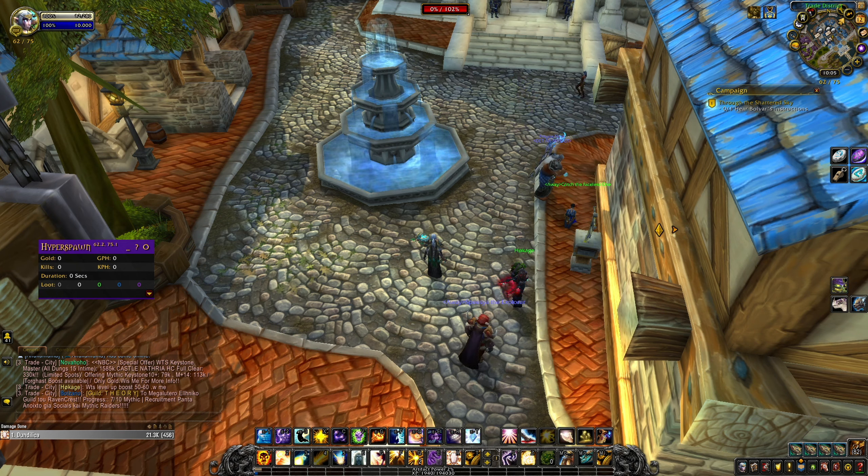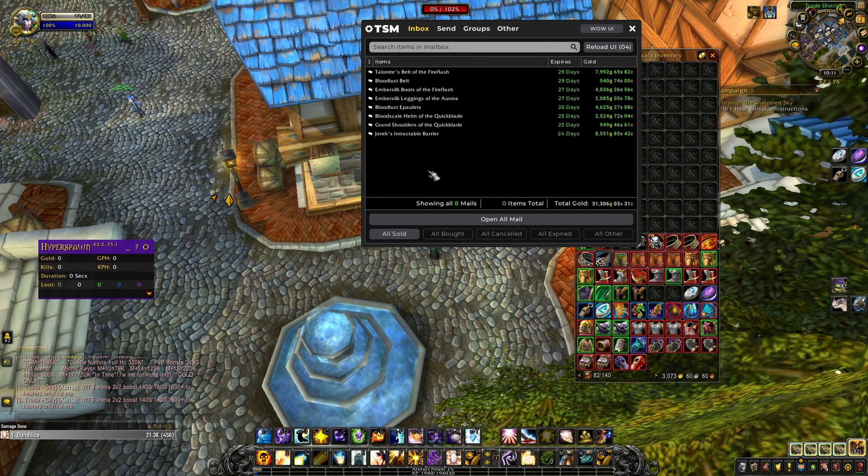First I will check my priest. I post transmog items on this character and I started posting and farming transmogs 5 days ago. Let's see what I managed to sell in those 5 days of farming and posting on the auction house. I have around 400 different transmogs on the auction house so far, and I sold 8 transmogs and made more than 30,000 gold.